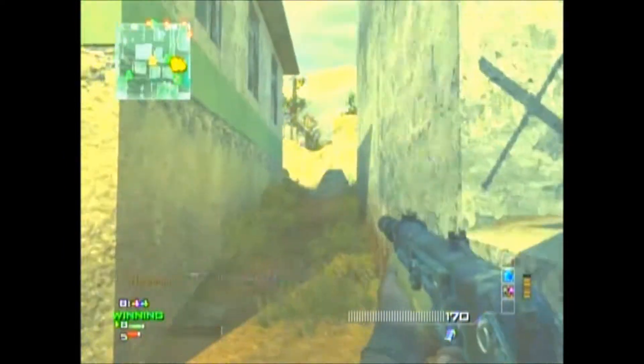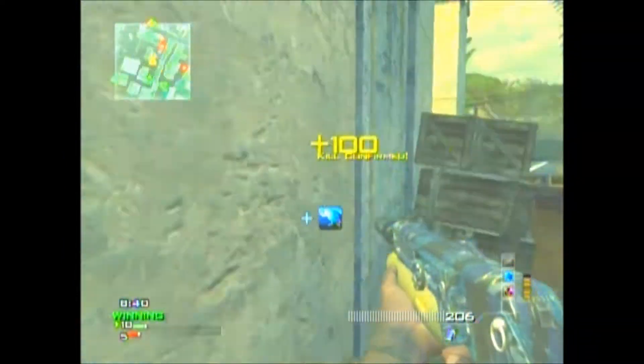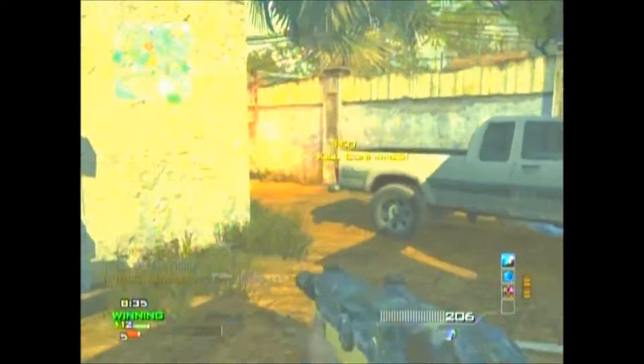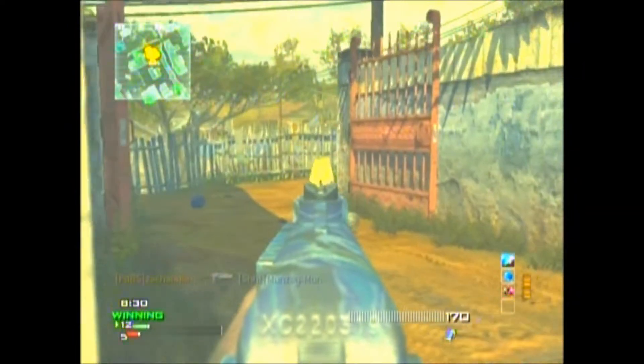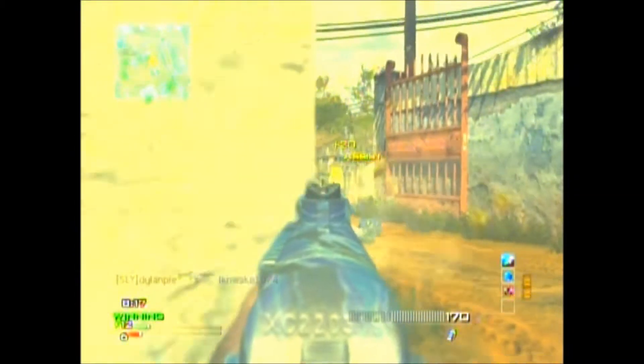Usually when I rush I like to use a really aggressive class, which is of course Sleight of Hand, Quickdraw, and Steady Aim — or even Extreme Conditioning or Defense. I recommend Steady Aim for SMGs. I put Specialist and when I get all the perks it's just mayhem. I use Assassin, Scavenger, and Extreme Conditioning.